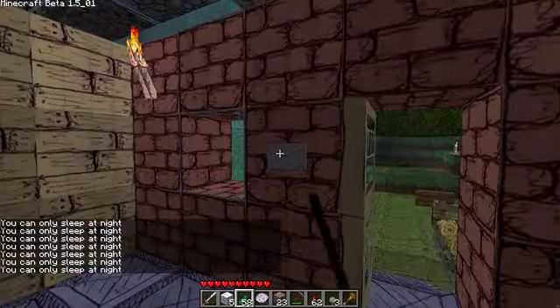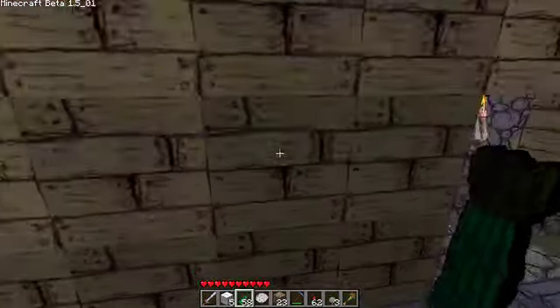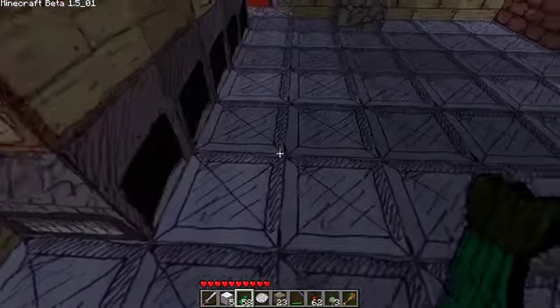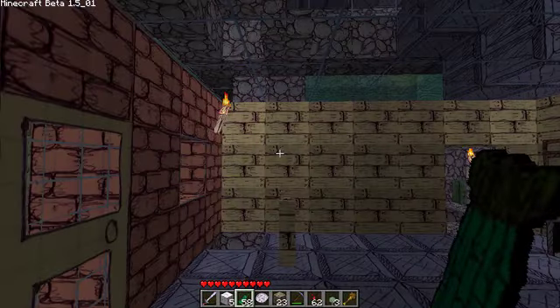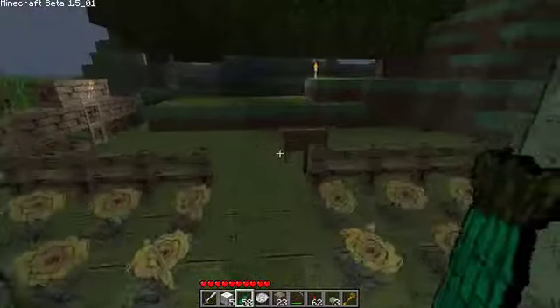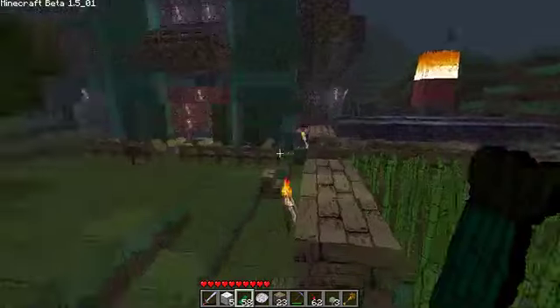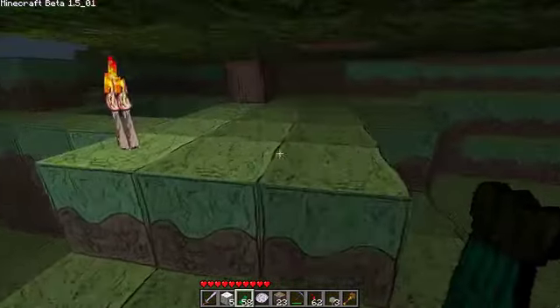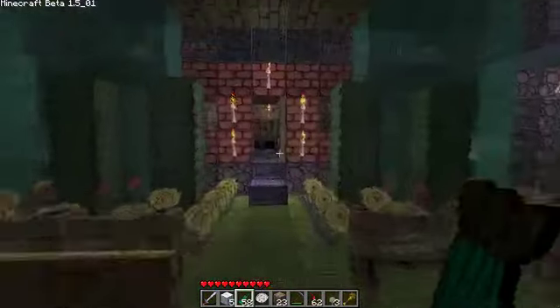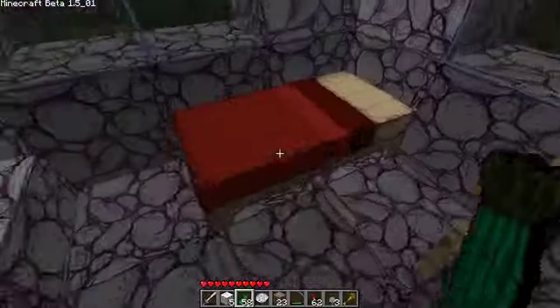I'm sure some of you have heard about ScribbleCraft, but if you haven't, you definitely need to check it out. It's one of my favorite texture packs. It wasn't really my thing at first, because as you can see, most if not every block is custom drawn. The developer drew out every single one of these blocks — that's what's called ScribbleCraft because he scribbled everything. Look at the dirt, the bricks, the wood — everything has been hand-drawn and it's simply amazing.